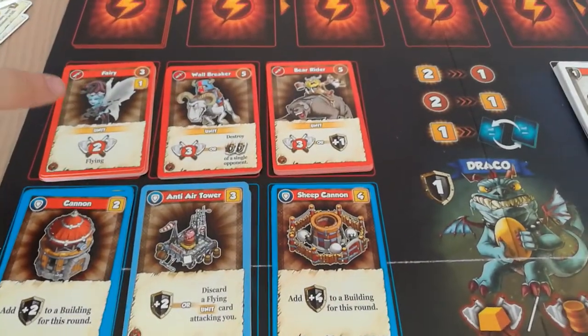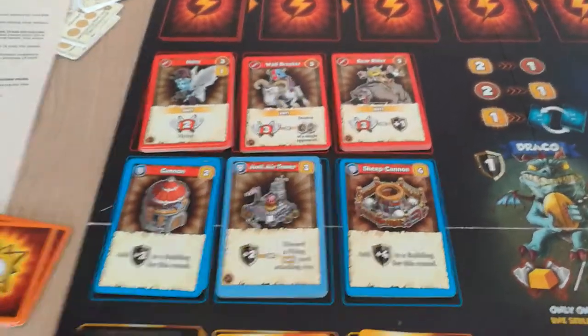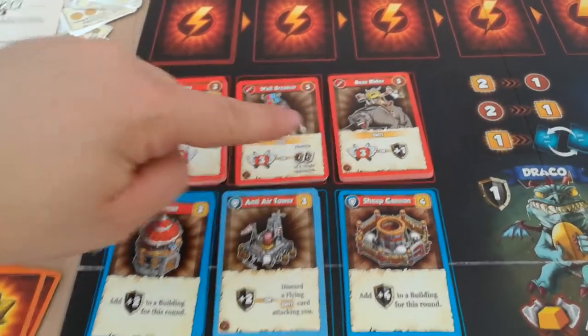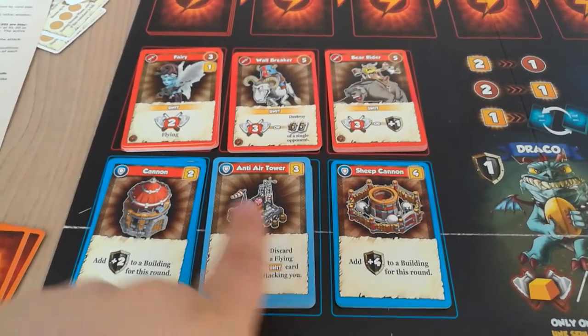First, units. Today we are talking about the Total War setup. In the Total War setup you have every single unit of this expansion at the top. You have the cannon and ship cannon from the base game and the anti-air tower. They are sorted by 2, 3, and 4 costs.